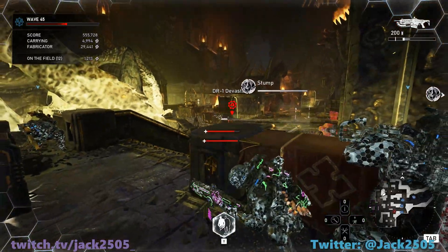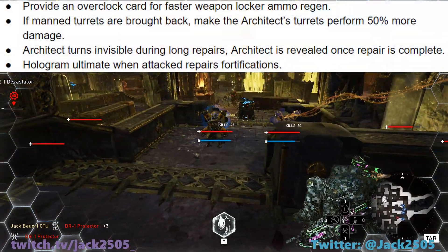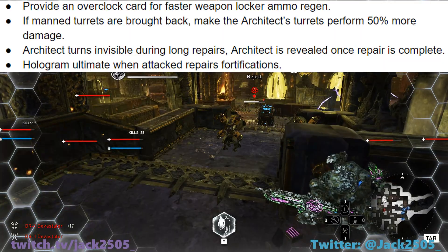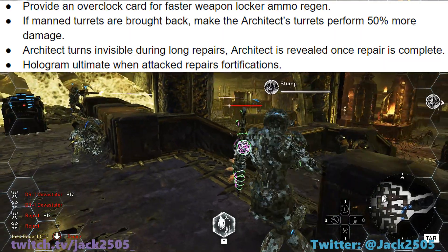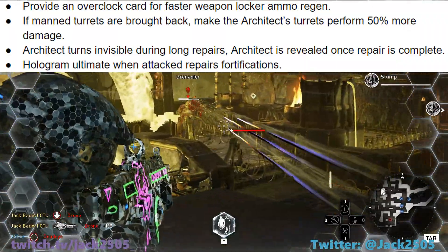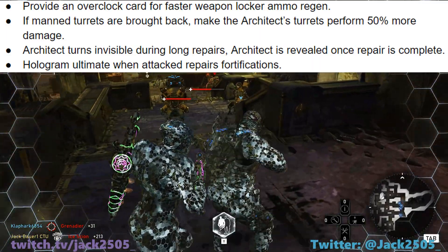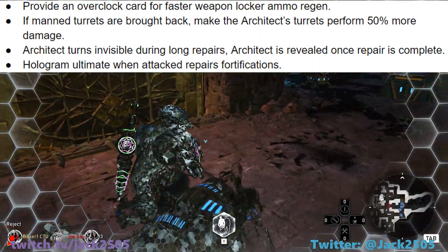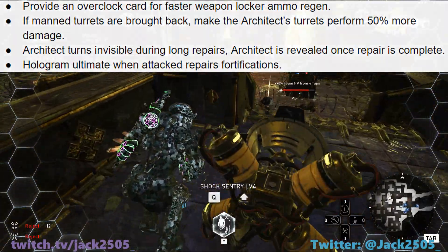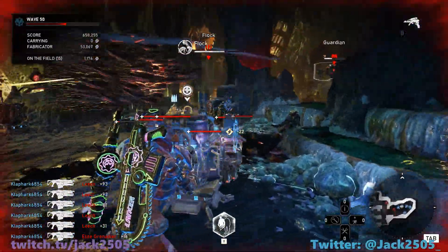Here are just a few suggestions to the Coalition to improve the Architect: provide an Overclock card for faster Weapon Locker ammo regen; if manned turrets are brought back, make the Architect's turrets perform 50% more damage; the Architect turns invisible during long repairs and is revealed once the repair is complete; and the Hologram ultimate, when attacked, repairs fortifications.